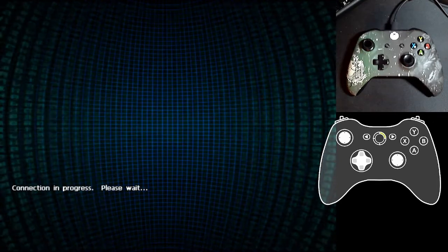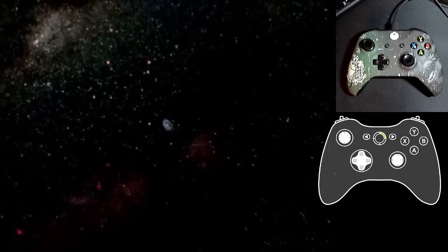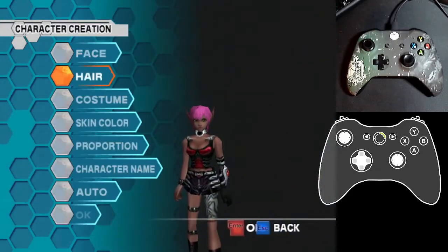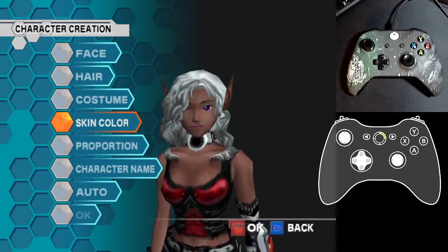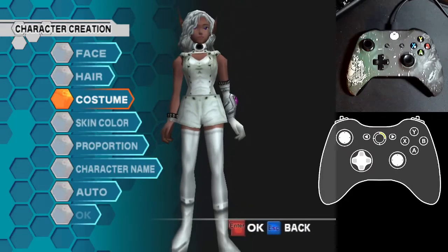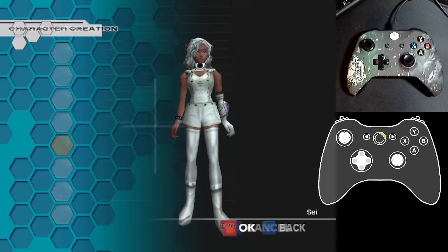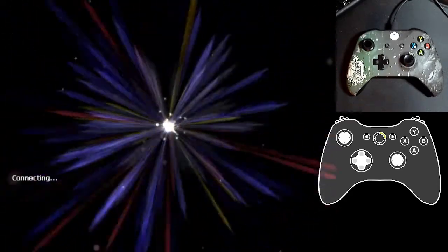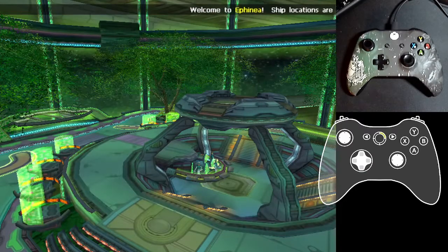I'm hitting the Enter key to go through, hitting Enter again, the Up arrow key, and Enter again. I'll hit Escape to skip the cutscene and do whatever you want with your character — make it quick. I'm just using the arrow keys and Enter. It doesn't matter what your first character is; you can always remake it. It doesn't matter what section ID it is either.